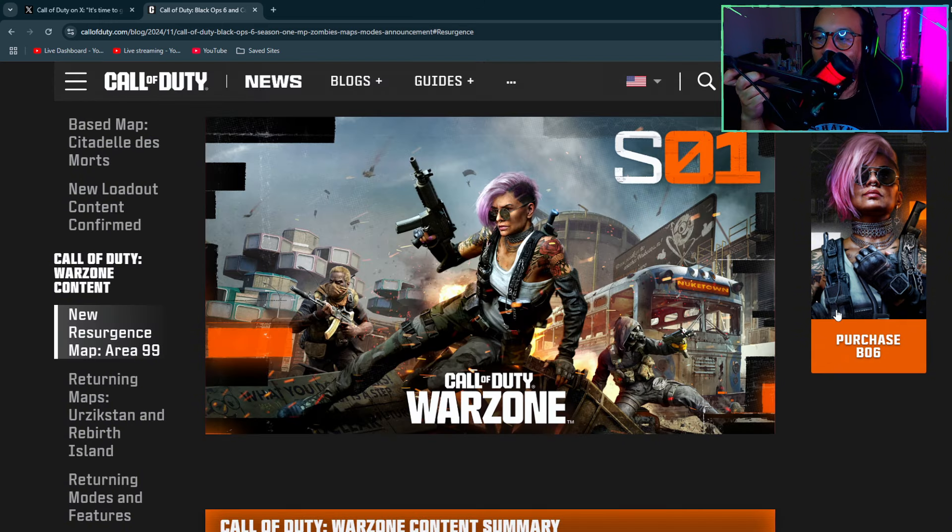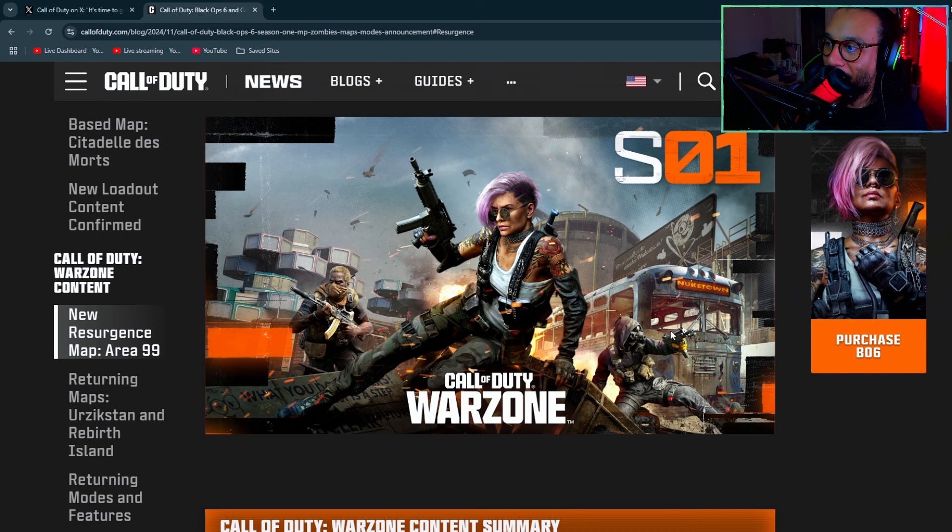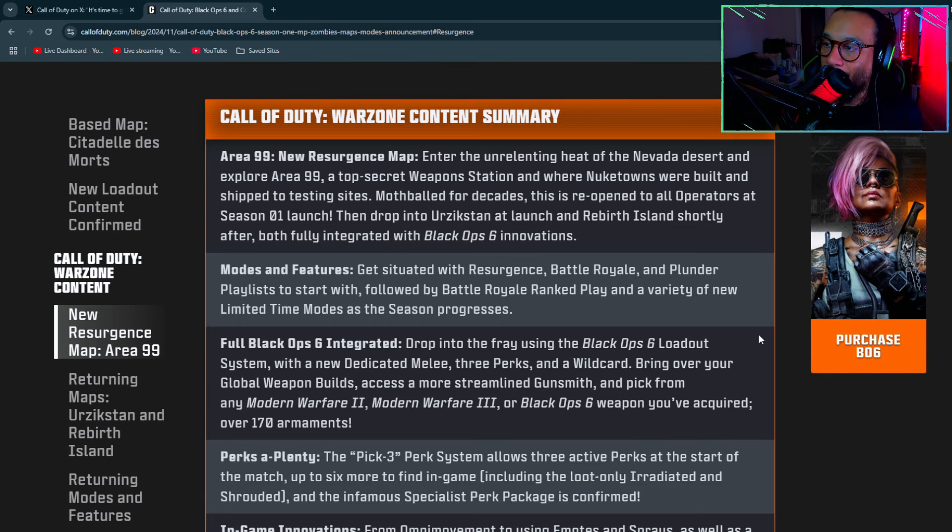Season One of the new Warzone is officially arriving with the Season One update. We're getting Area 99, which is a new Resurgence map. Let me know how many of you are going to try Warzone — the camos are looking really good, I might jump in. Modes include Resurgence, Battle Royale, and Plunder playlists to start.